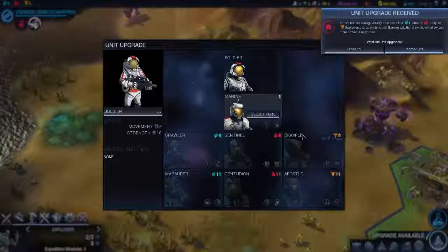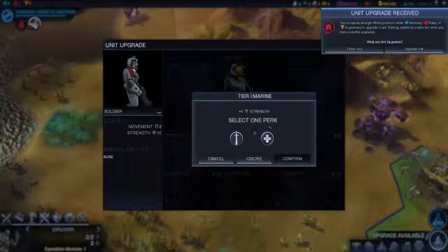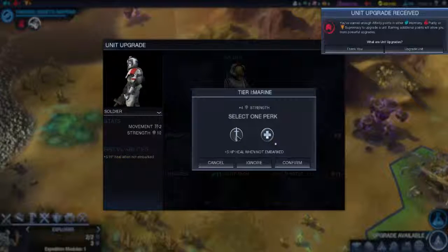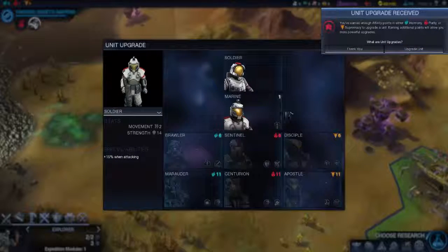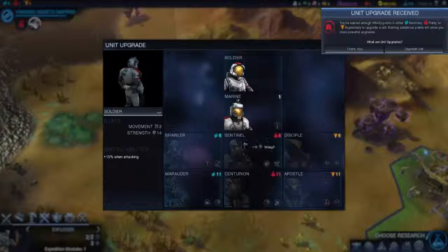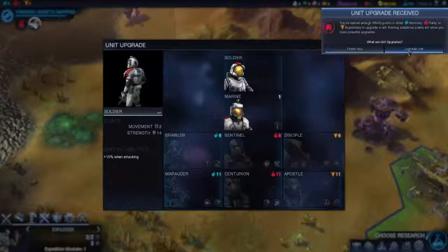We can upgrade the units here — soldiers will become marines. We have extra damage when attacking or extra health when not embarked. I'm just going to do extra damage. Confirm — there you go. Then depending on which promotions I get first: Brawler, Sentinel, and so on. A bit of cool things.